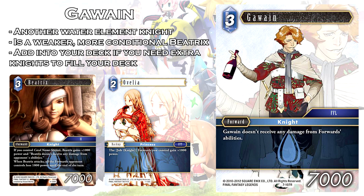Beatrix also has the ability to reduce opponent forwards' powers when she attacks — Gawain doesn't have that ability at all. So ultimately Gawain just seems like a lackluster knight for a Water Knight deck. Any situation where you put Gawain in your deck, you're doing it strictly because you need to fill more knight numbers. That said, if you want to play mono water knights, between cards like Wakka and Ophelia, Gawain can potentially be a free CP 9k forward that also doesn't receive any damage from forwards. You probably don't want to run more than one or two copies, because Beatrix is just going to be largely better in most situations.